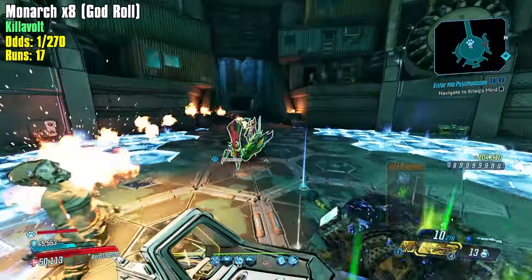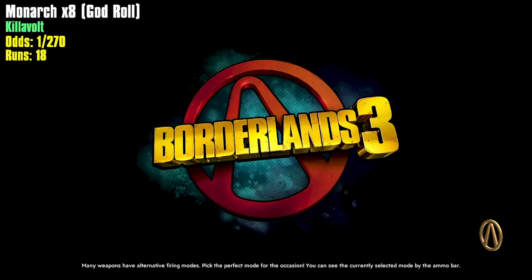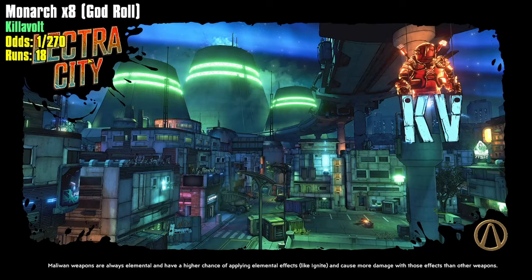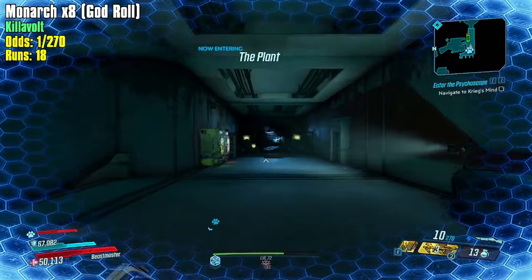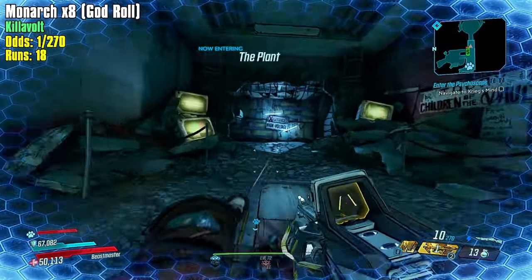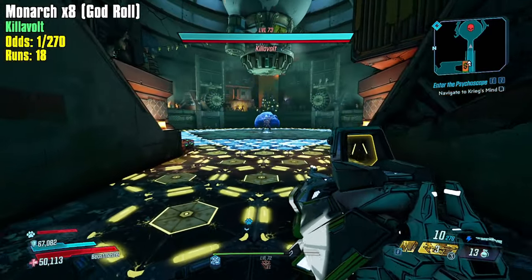Having the bonus melee damage is good for the initial Fish Slap hit, while the bonus elemental damage seems really good for the follow-on DoT hits. We'll see which Guardian Angel ends up working out better. I also have a Face-Puncher with the melee anointment, which is kind of sick.